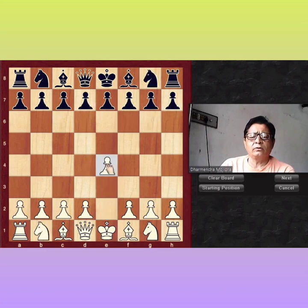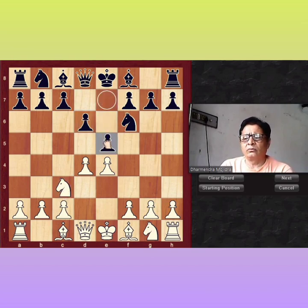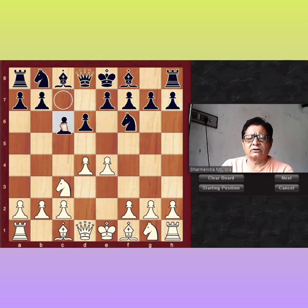Let's see: E4, D6, D4, Nf6, Nc3. Now black has the following choices: first E5, C6, or G6.